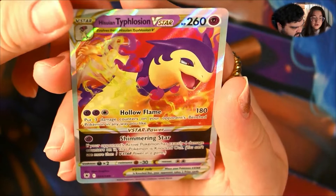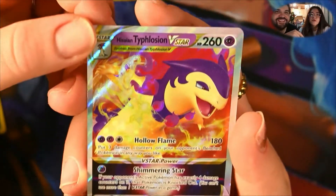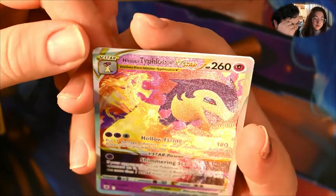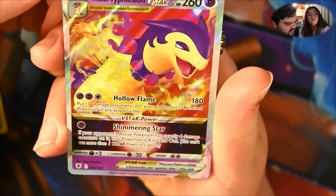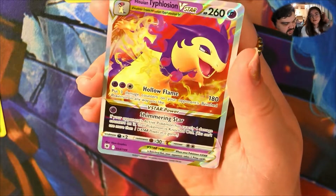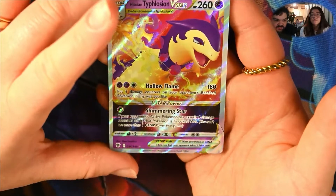Typhlosion! Okay, I nearly had a heart attack thinking this was going to be super awesome because it is number 54 of 180. It's funny she picked it up from the Typhlosion pack as well. So it's the Hisuian Typhlosion - it's a V-Star card. I don't really know what any of that means but I know the border around it is all silvery, so it actually looks very nice, very fancy card. Pretty happy with that actually. I don't think we pulled any rare cards from the last blister pack we did, so there you go - we pulled a Typhlosion from the Typhlosion pack.